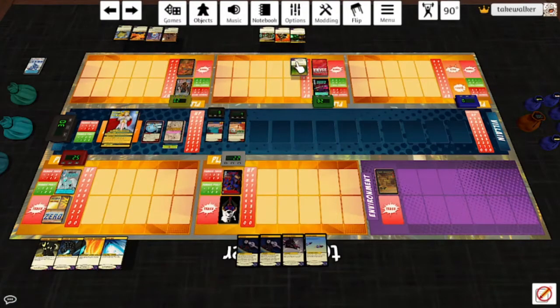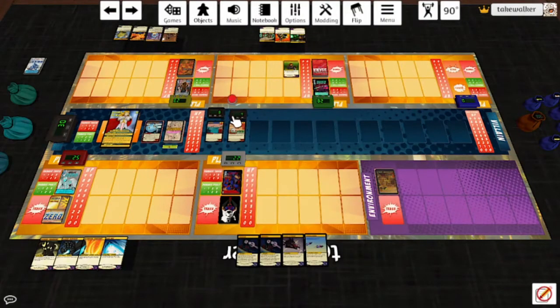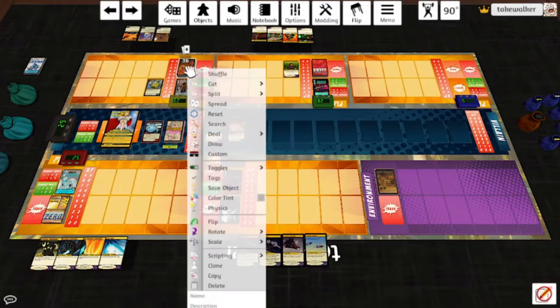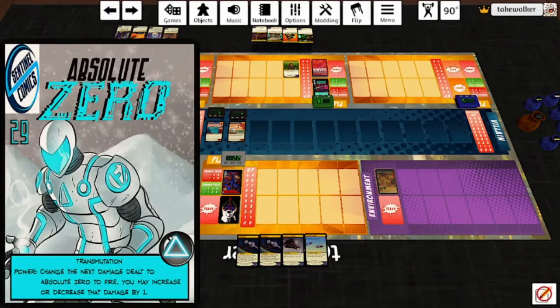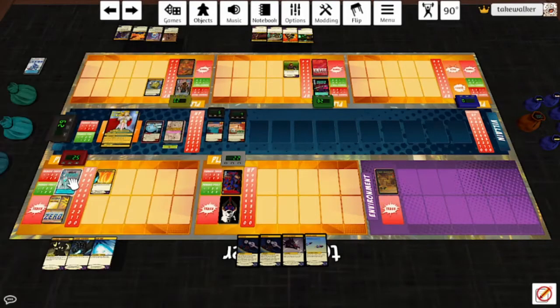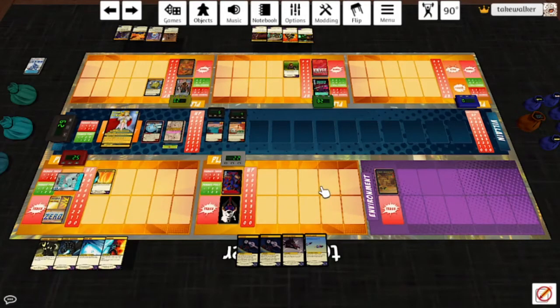Knife is going to start off with the Prototype Servo Gauntlet and use Scour the Galaxy — deal up to two targets one or two melee damage each. Going to try and hit Alexander. Draw a card. Doc is going to start with Doc's Flask and then Motivate, hit Macedon for one, draw a card. Absolute Zero will play Isothermic Transducer and activate Transmutation — change the next damage dealt to Absolute Zero to fire, may increase or decrease it by one. Draw a card. Off to a very simple start.